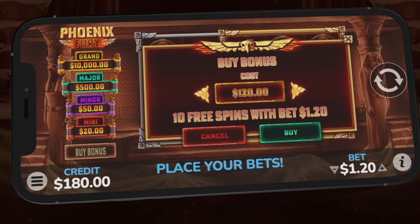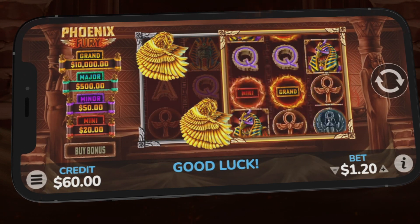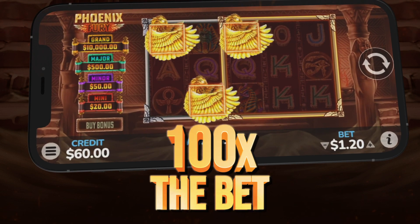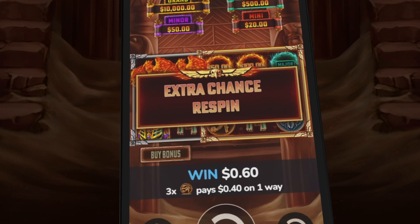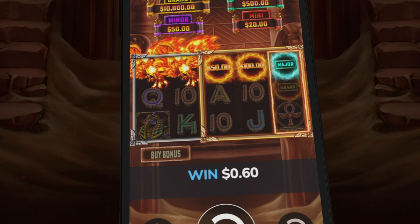When you want the free spins action there and then, hit the buy bonus button and play free spins for one hundred times the bet on the fully expanded reel set immediately. The game offers four jackpot cash prizes that pay notable multipliers of the total bet.